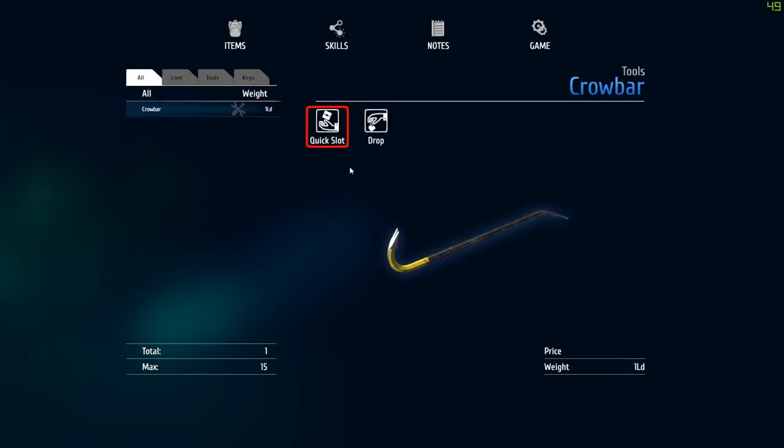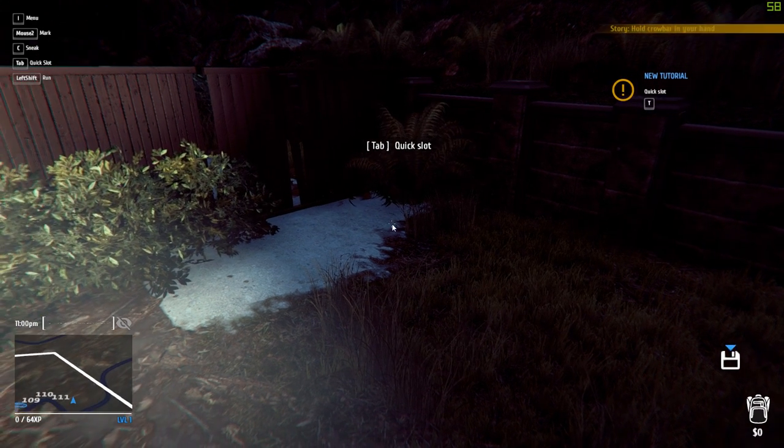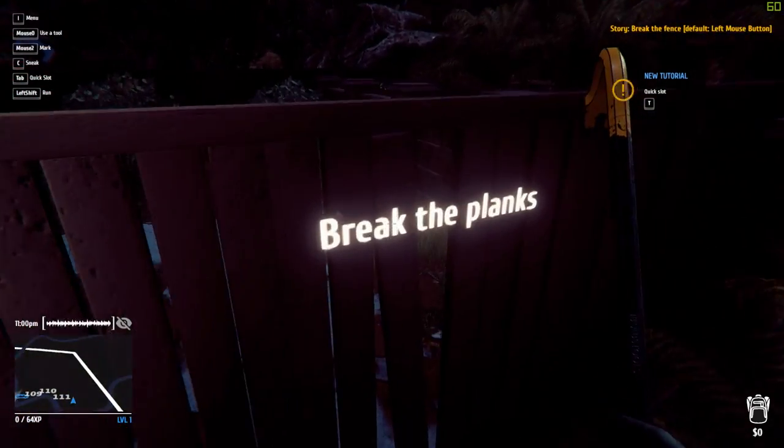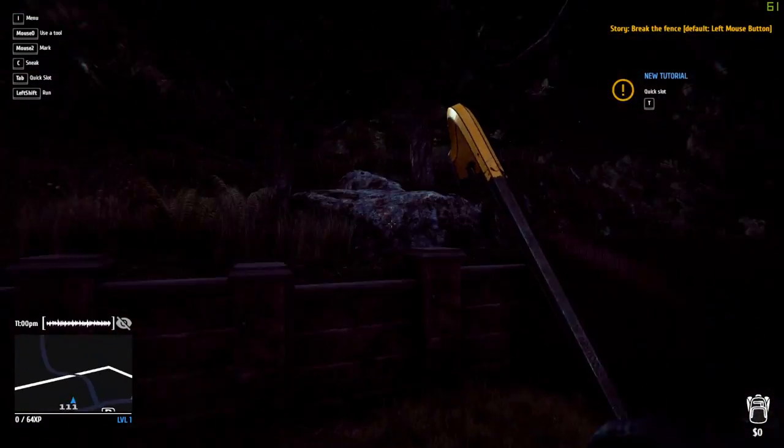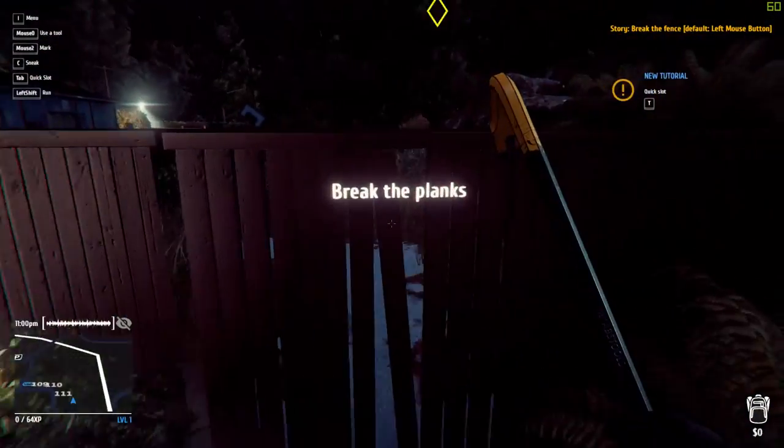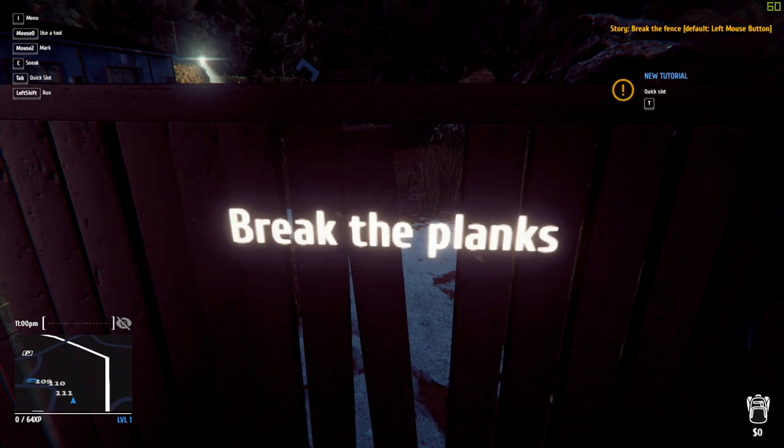So obviously this is like a tutorial mission. If you guys want to play this, it'll be not the tutorial version — we're going to use this one today. Tab the quick slot, there's our crowbar. Break the planks. We jumped over that wall to get here; we could have probably just jumped over this one, but let's go ahead and do what it wants.